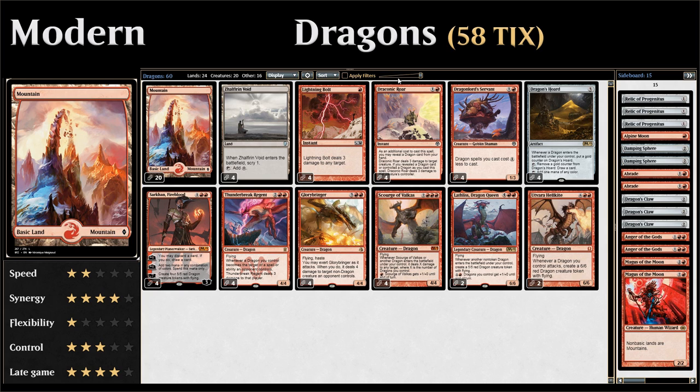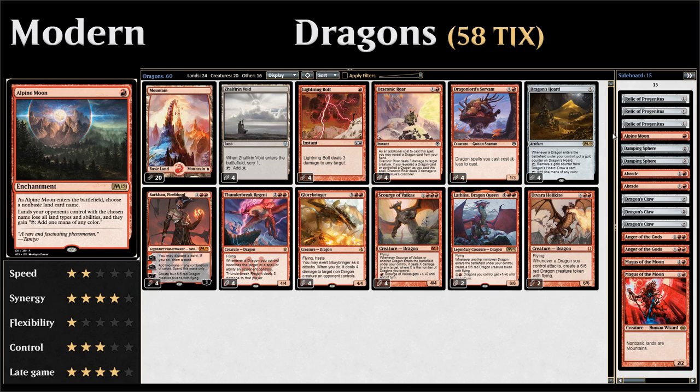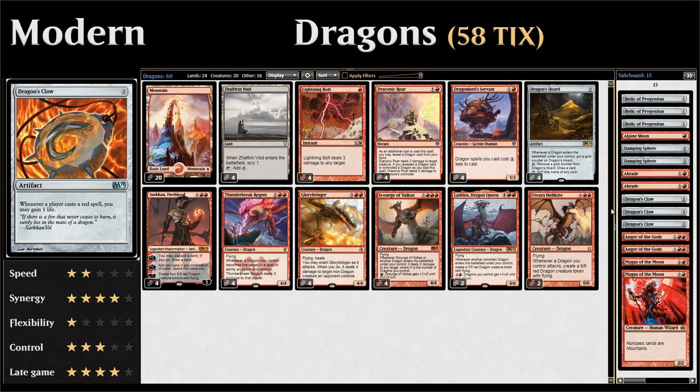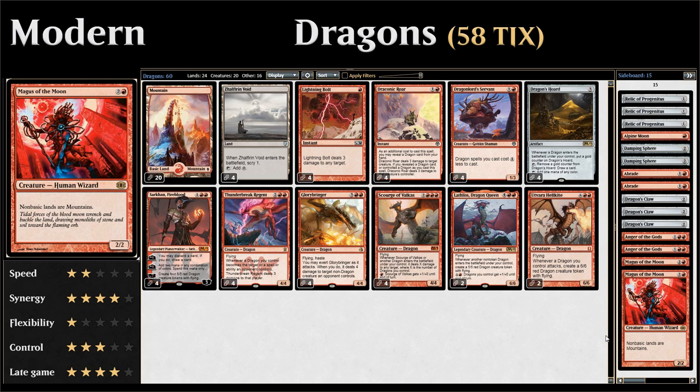For the sideboard: three copies of Relic of Progenitus against graveyard decks; an Alpine Moon against Scapeshift and Tron decks; two copies of Damping Sphere against Tron, Storm, and other combo decks; two Abrades for creature removal or against artifacts; three Dragon's Claw against burn and other aggro decks; two Anger of the Gods as a cheap sweeper that exiles creatures; and two Magus of the Moon against decks that rely on non-basic lands — our budget replacement for Blood Moon.